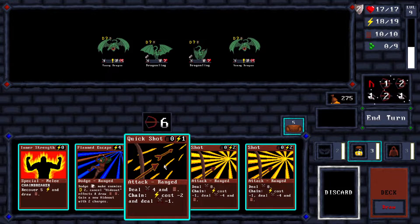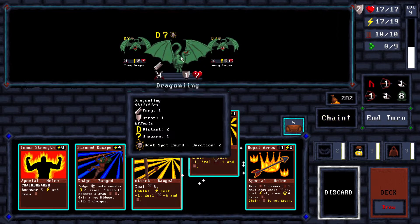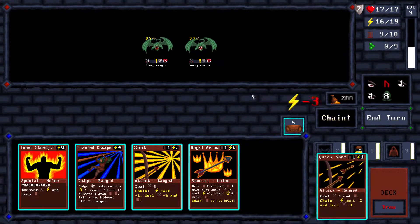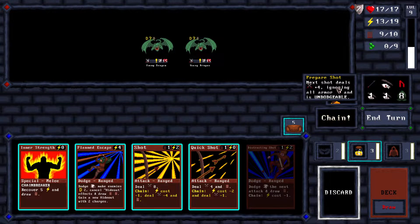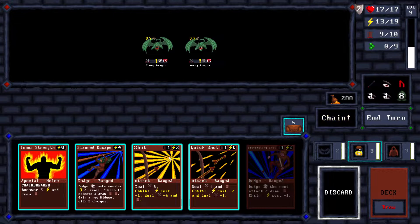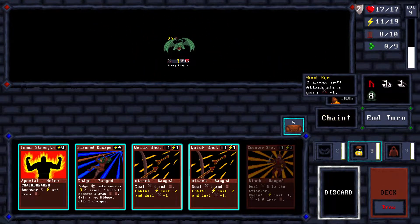Let's do that and that. Prepare shot, royal thing - it ignores all armor. How much damage? 14, plus vulnerability that's 16, maybe 18 because of these two bonuses. Let's discard this card - no it's 16, so these are already accounted for.